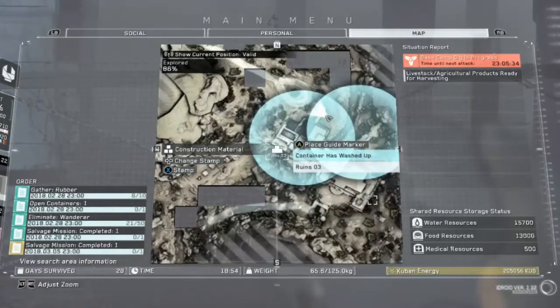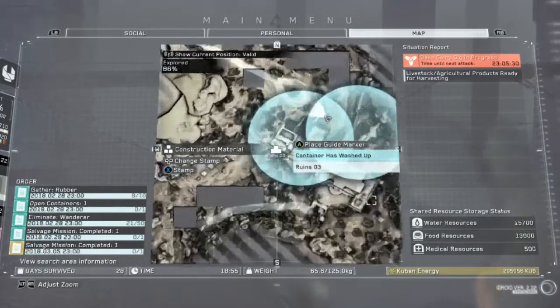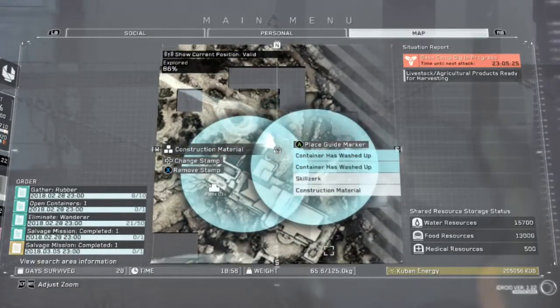Which rune am I by? I'm by rune 03, top right side of the map. Rune 03 — walk over some, and I'm on the Tomato Field right here.